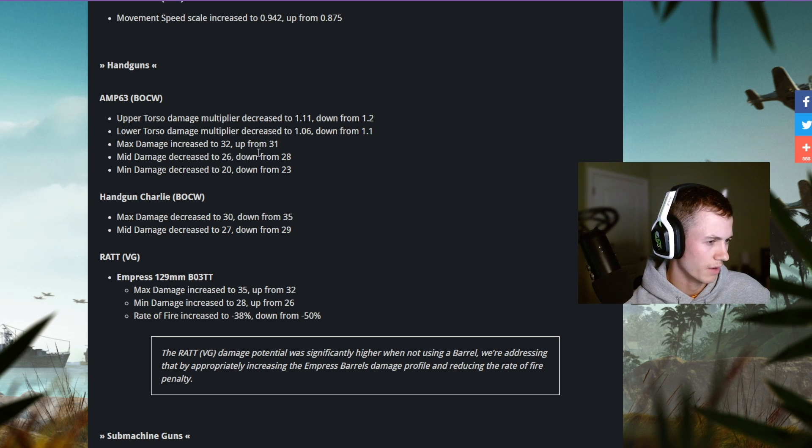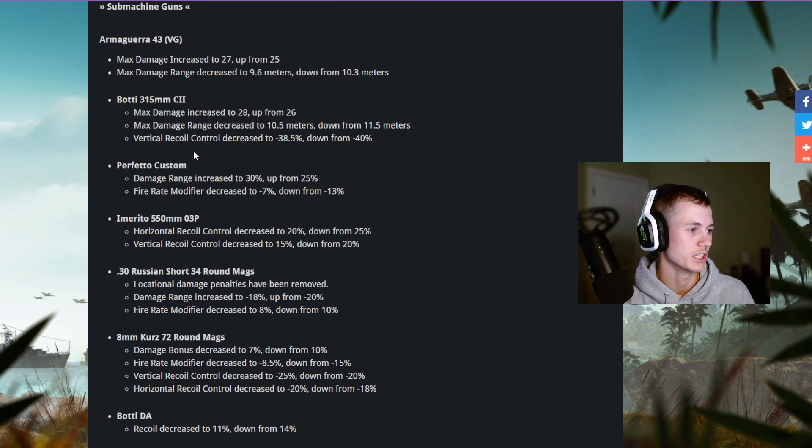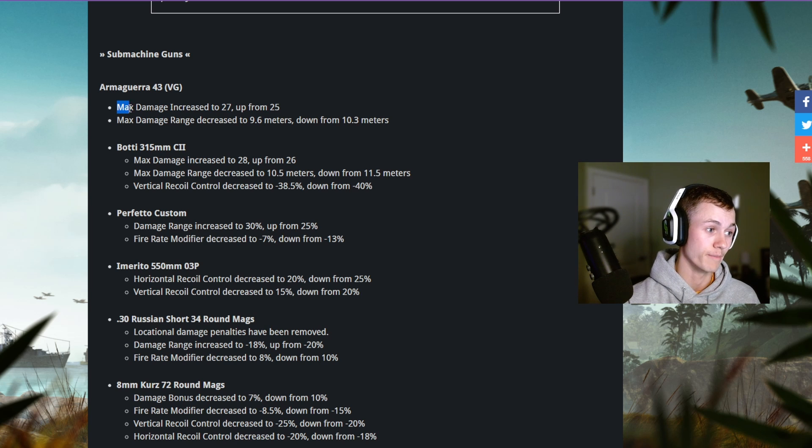The AMP63 looks like it got a slash buff — mostly balance upgrades. Machine guns: the Armaguerra got another buff, max damage increased to 27 from 25. Max damage range decreased from 10 meters to 9.6, so it doesn't shoot as far but does more damage up close — more of a close-combat weapon.